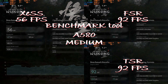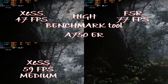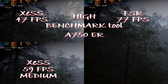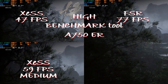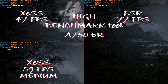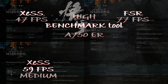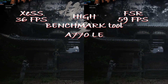Jumping to the Intel Arc A750 Limited Edition, cranking the settings to high instead of medium, still at 1080p. We still have FSR ahead of XeSS with 77 fps versus 47 fps for XeSS. Even if you drop to medium settings while using XeSS, you don't even reach 60 fps — you hit 59. So if you have an Intel GPU and want to play this game, use FSR, not XeSS.